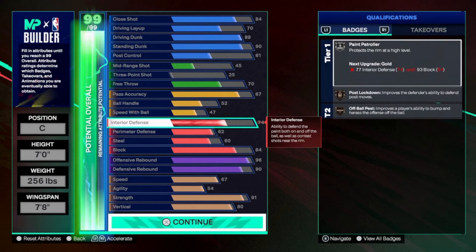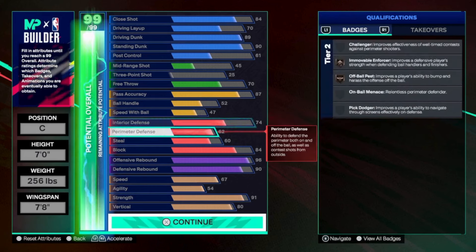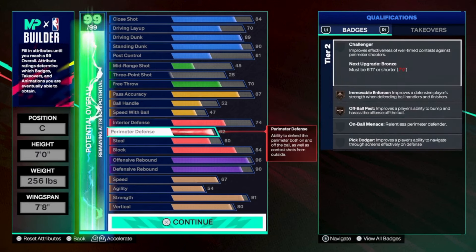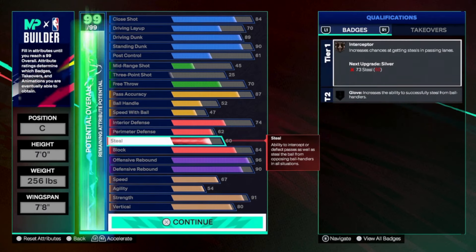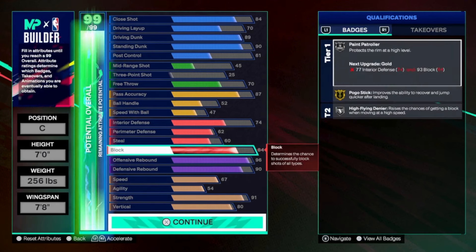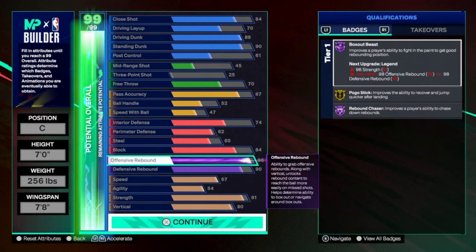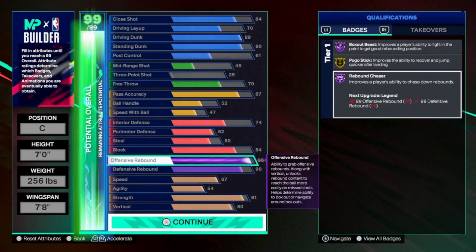This is really all you need in this game. I have gold on my first build and it feels the exact same, really. Blocks aren't super rewarding in this game. You get 62 perimeter — you need perimeter to be able to contest shots in this game, and it also gives you bronze movable enforcer, which gives you better bumps on the perimeter. You got 60 steal, it gives you bronze interceptor. This is what really makes the build so dominant right here though. You get 96 offensive rebound, it gives you hall of fame rebound chaser. Then you use your plus one to get it to legend.